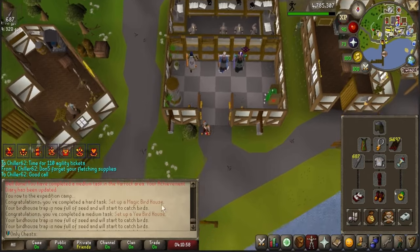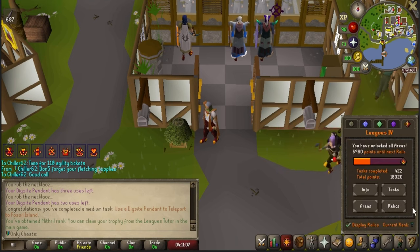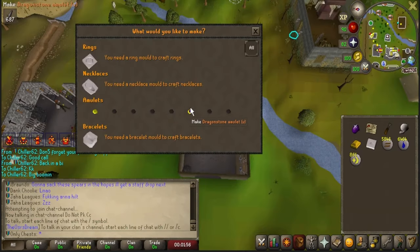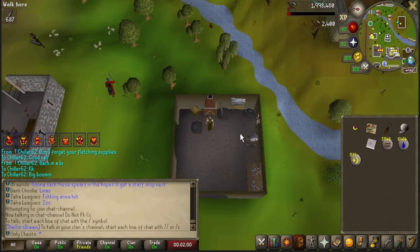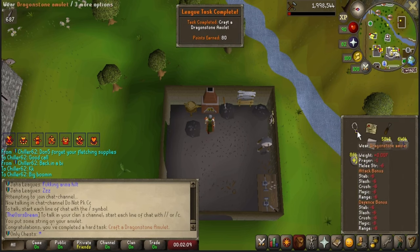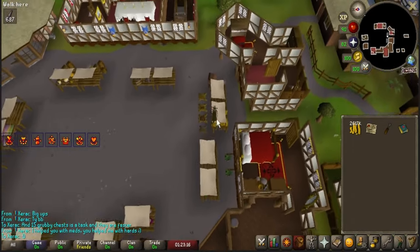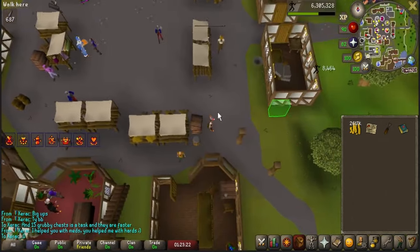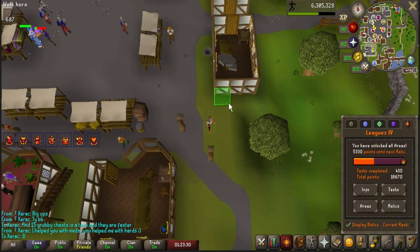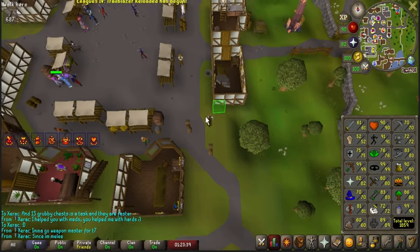Just got done setting up the digsite pendant, the magic birdhouse, and the yew birdhouse. We are now Mithril rank — absolutely beautiful. We're over 18,000 points and just under 10,000 away from Adamant. Thanks to the spoils of war I've been getting from Soul Wars while also getting prayer experience, we have a high enough level to make a Dragonstone Amulet, which is a hard task. I'm going to be making my glory now. This is a 200-point task to do the Ardougne agility course. I also thought it was 50 laps of any course, but it's actually 50 laps of a rooftop.